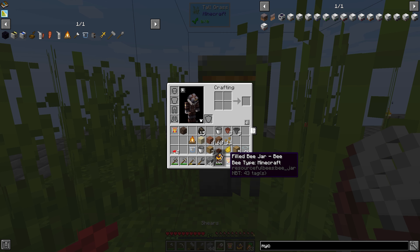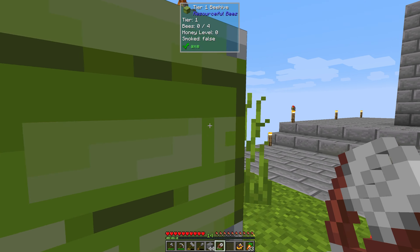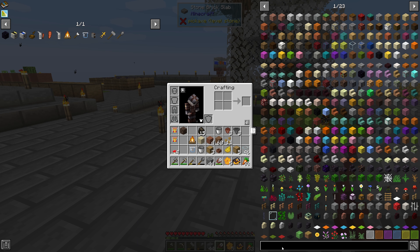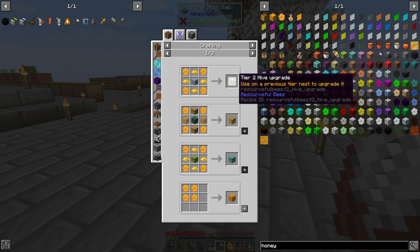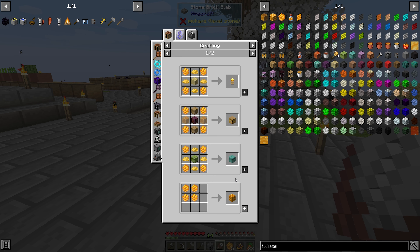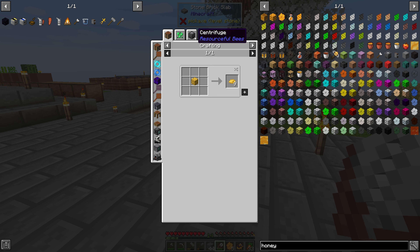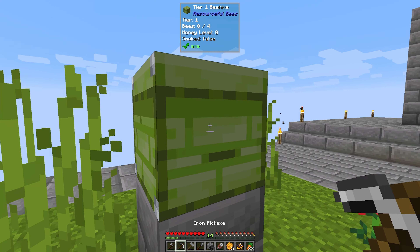Since they're in the bottles we can use shears and get a bunch of honeycomb — we got five pieces. What can we use honeycomb to do? We can make upgrades, a bee shelf, a tiered two beehive, beeswax, and a centrifuge. So the centrifuge is the next thing on our list.